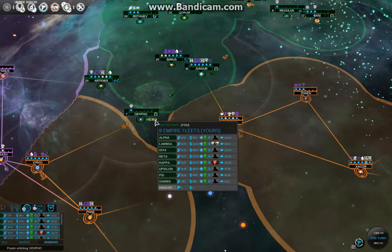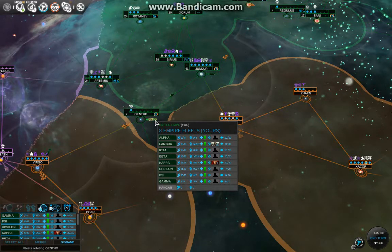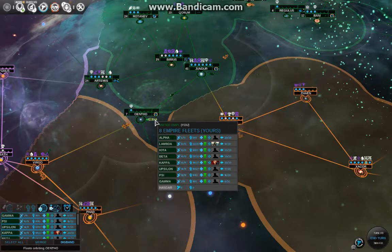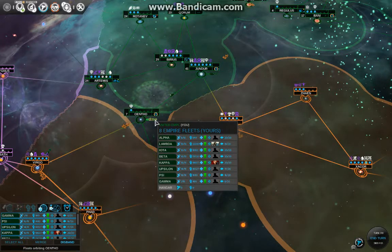Now let's see my ships. These are my fleets. My strongest fleet without a hero is 16,100. But I have several heroes — there are two heroes in this stack. One of them is level 20, the other is level 7, which is one of the newer heroes I just hired a couple of turns ago.